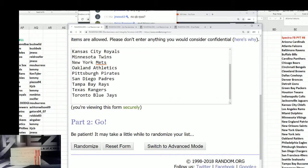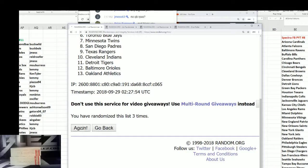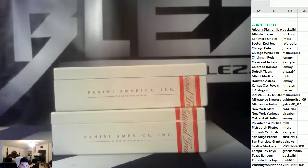Then we have hit list teams to get into the next one — top two are into the next one, which is next. Pittsburgh and Texas. Buckwild wins it again, and Jameis, you also get a team. That's the break — 12 is done.